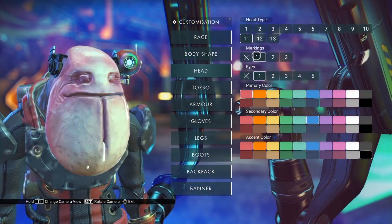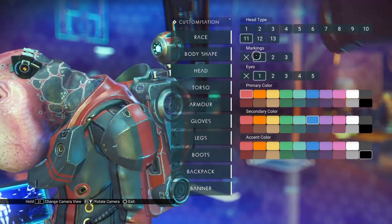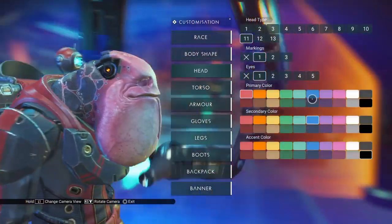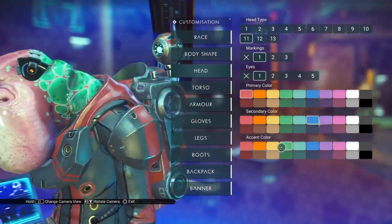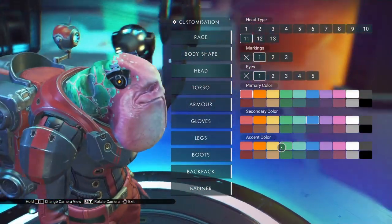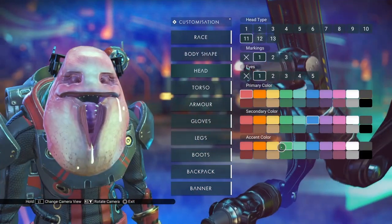Let's try Markings 1. Nothing's changed in front, but we got a whole bunch of spots on the back of the neck. The accent color in Markings 1 is changing how the spots look on the back of the neck. Interesting.